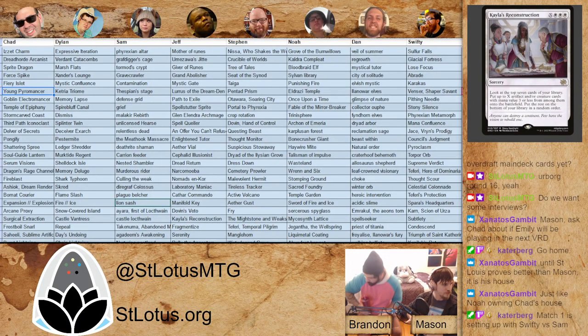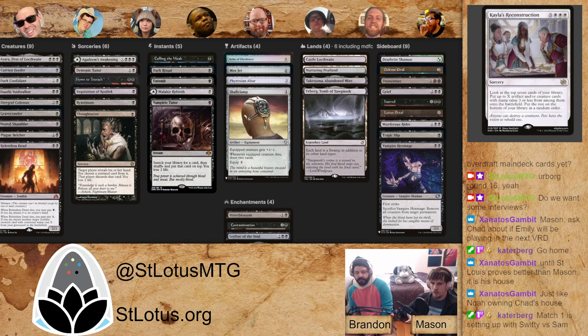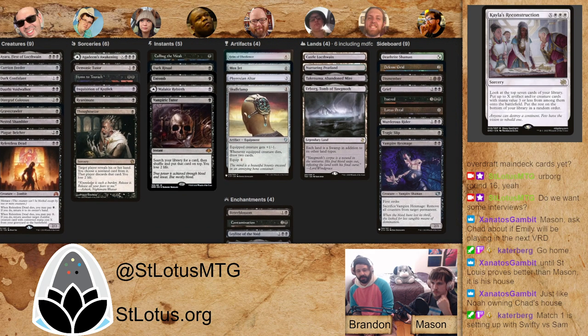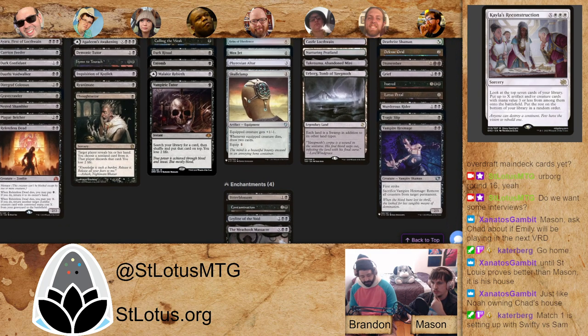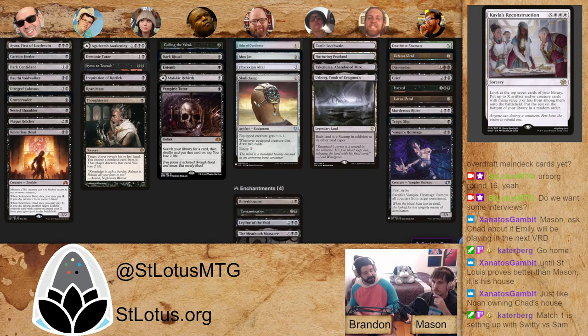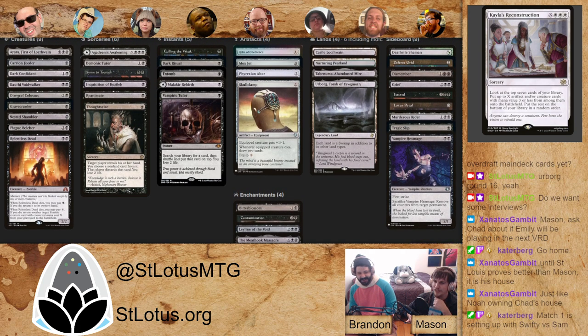Let's see both these guys' decklists — they should be up on Moxfield. Sam obviously picked some stuff that's not going to wind up in her main deck, things like Thespian's Stage. I'm curious to see what she decided to move into the sideboard. She is doing a main board helm combo. She's also not as adherent to the strictures of competitive magic, so if she's playing 43 or 44 cards I would not be terribly surprised.